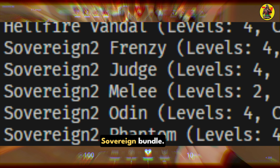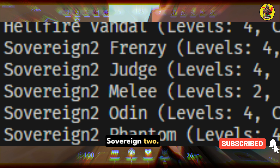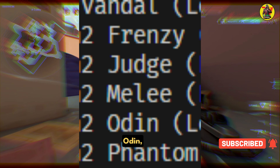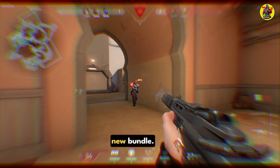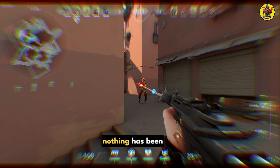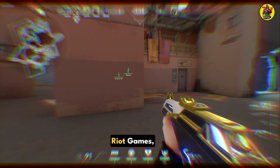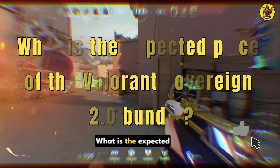According to an X post by Valorant data miner Floxy, Riot Games is working on a successor to the Sovereign bundle. In the post, they revealed multiple lines of code with 'Sovereign 2' at the start. Guns like Phantom, Odin, Judge, and Frenzy, along with a melee weapon, will be included in this new bundle. Furthermore, all the guns will have four levels, with the melee having two. However, nothing has been officially revealed by Riot Games, and readers should take this information with a grain of salt.